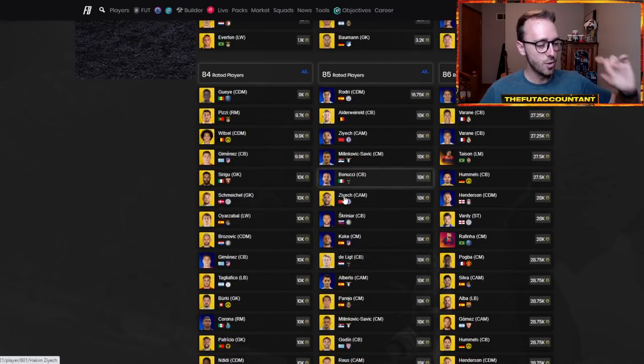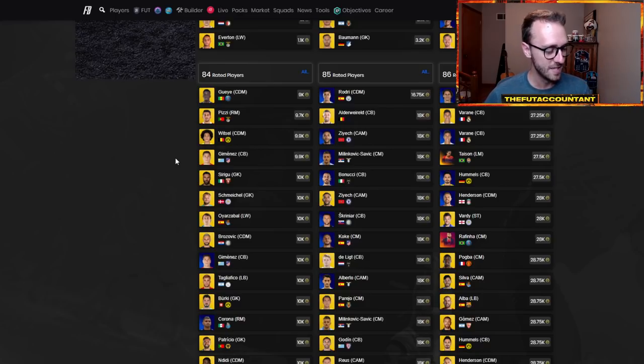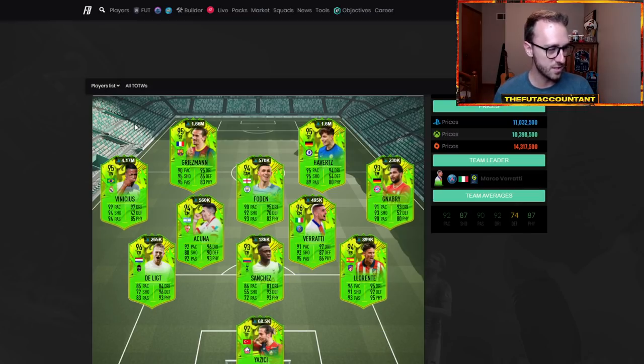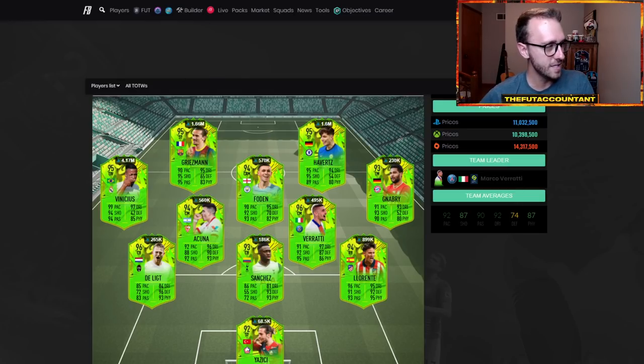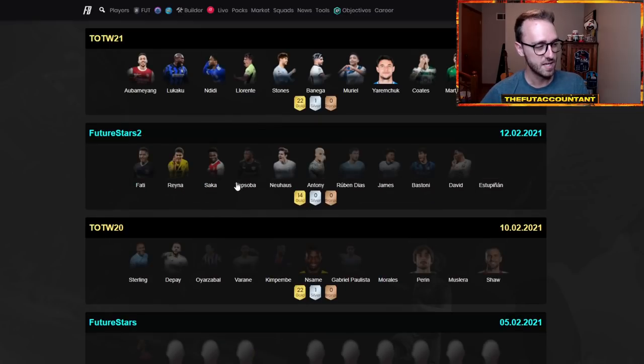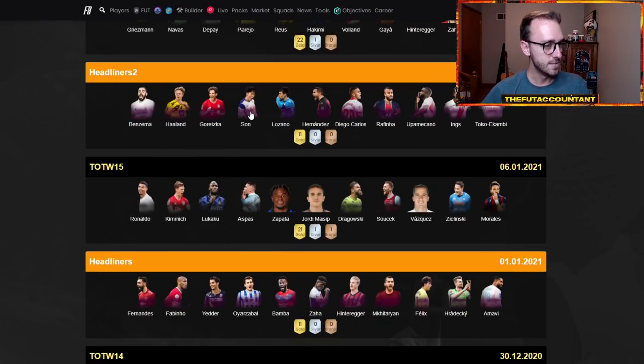It's not just with fodder cards. I don't understand why this computer or algorithm they have to update price ranges is never consistent. You guys remember what happened with the first day of PTG when those cards came out — Vinicius was extinct, Griezmann was extinct, Havertz was extinct. They all got updated in the first hour or hour and a half. But then earlier on in the year, we had TOTS cards that were extinct for multiple days.